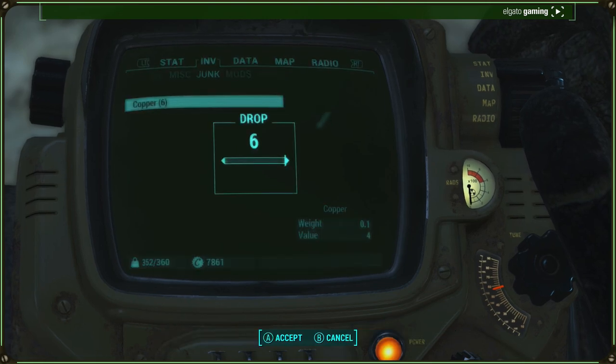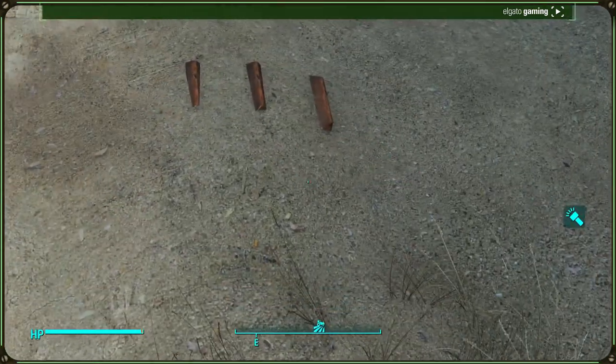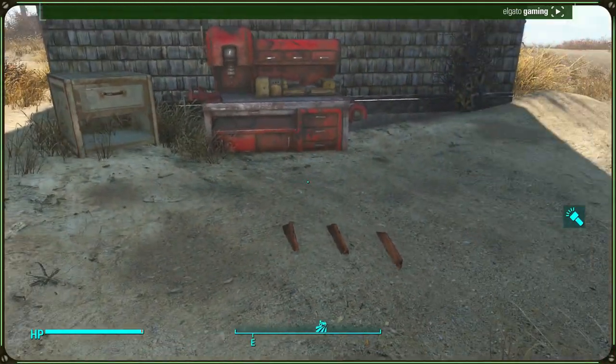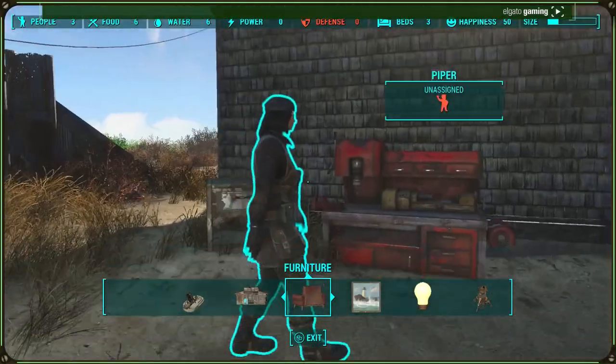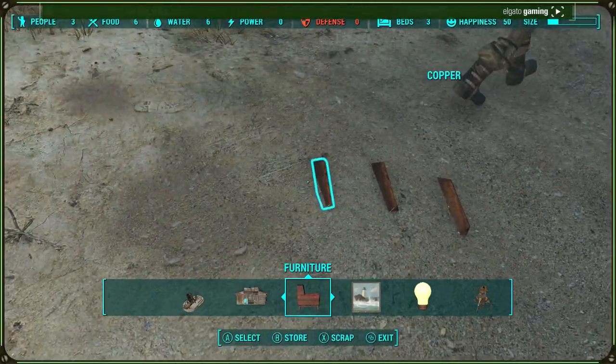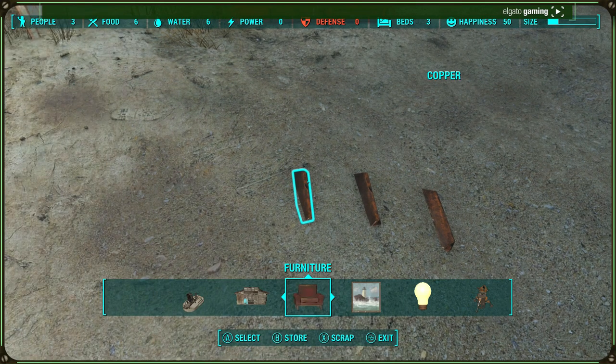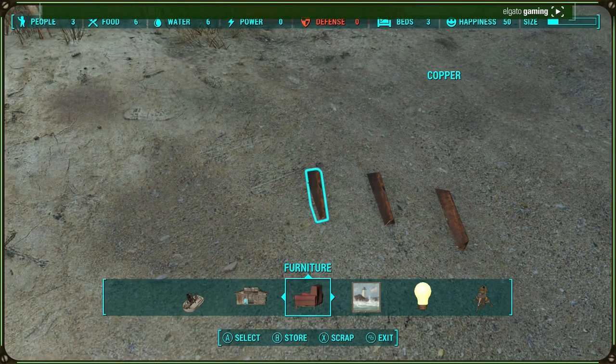I'm just going to drop the six copper right here on the floor. Once it's on the floor, you want to go into your workshop menu. You will hover over it. At the bottom of the screen you can see A to select, B to store, and X to scrap, and obviously the menu button to exit. What you want to do is really quickly scroll your finger or your thumb from X to A to B. Really fast.